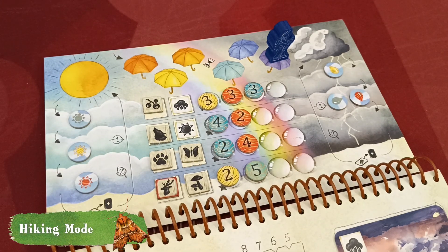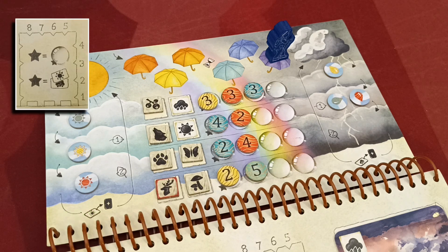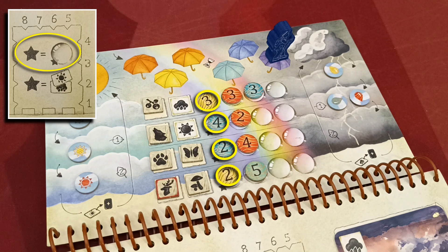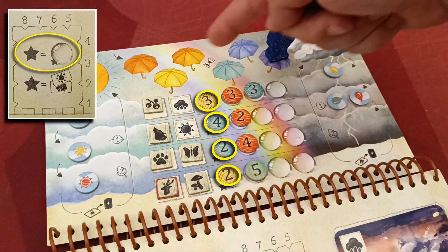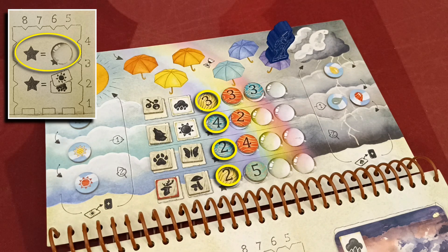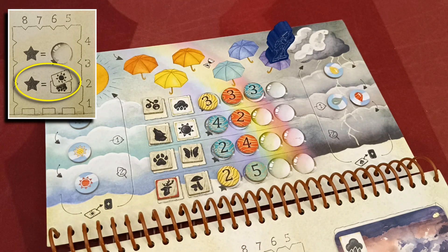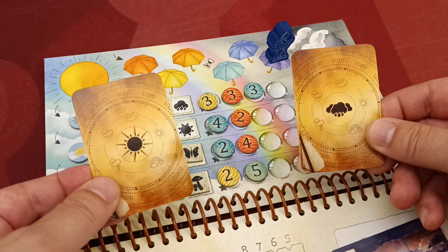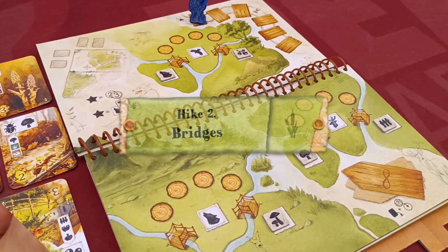If you play in hiking mode, apart from the stars awarded for the first two places, you can also accomplish two additional achievements. You gain one star if you have at least one of your bonus markers in the first space of a goal track — the blue and yellow players would gain one star here. You also gain one star if you have played at least one sunny and one rainy card in your tableau.